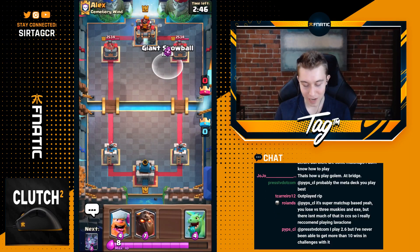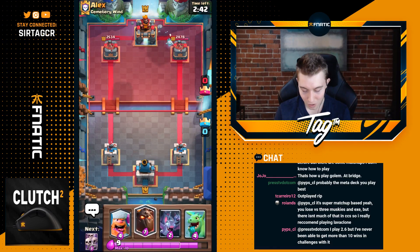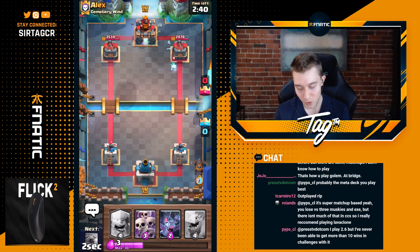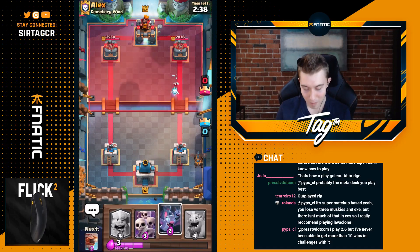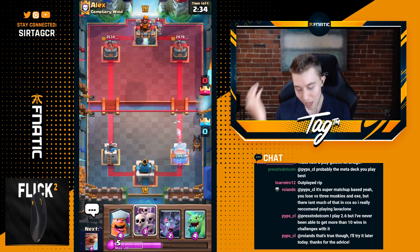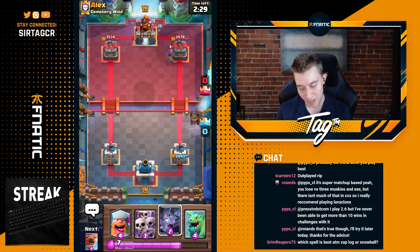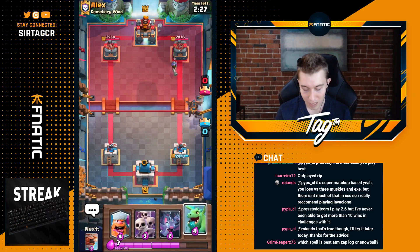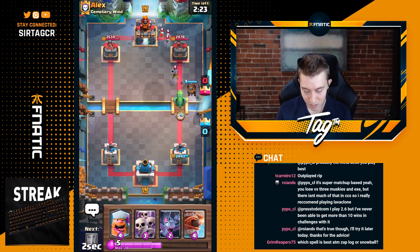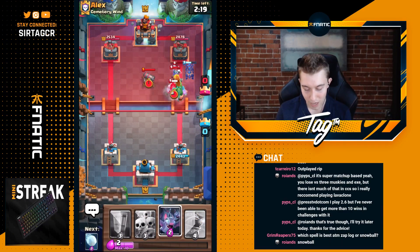We're gonna start off this game with a Giant Snowball. I have Lava Hound in my card cycle, but I don't have Bats and I don't have Skarmy, so that's why I went in for that first - to cycle to my Bats and Skarmy so that I'm able to defend no matter what my opponent drops. If he drops a Balloon, we have Bats, and if you wanna Zap that, then you can't defend against the Lava Hound clone on the right-hand side. If you overextend and Zap the Skarmy, we're gonna be doing a Tower Trade, and I'm pretty comfortable with that.